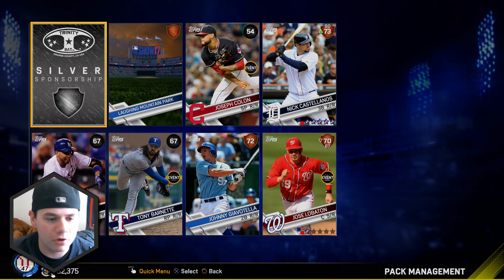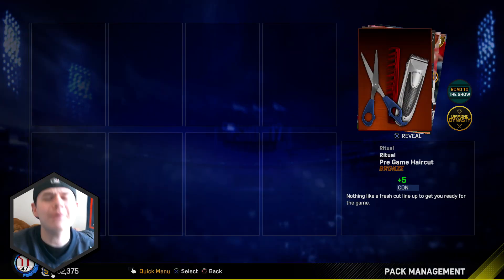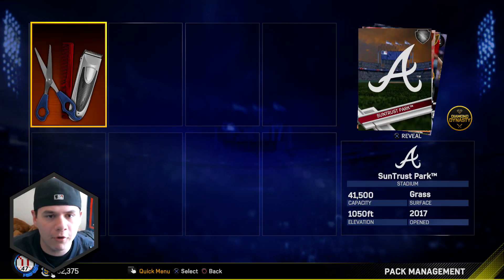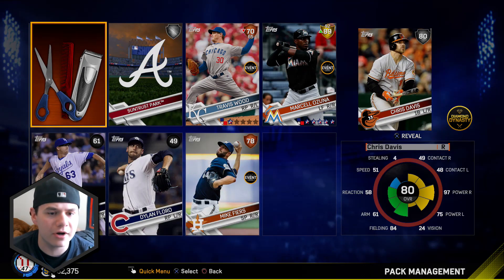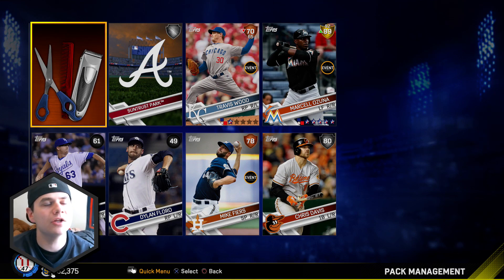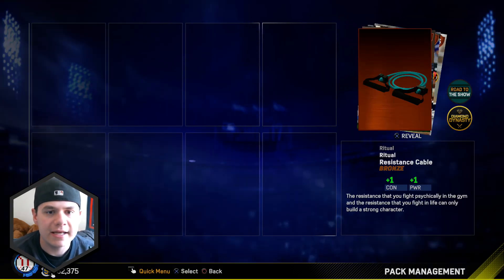More Bronzes: Jose Lopetone, Johnny Vitella, Nick Castellanos - just not what we're looking for. I really need a Diamond pull here. And we got a Gold - thank you Lord! 89 overall and it is Marcell Ozuna. I believe I already have him - yeah, I do. But hey, I'll take Ozuna, that's not bad. Chris Davis - another Silver in there.